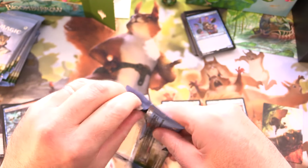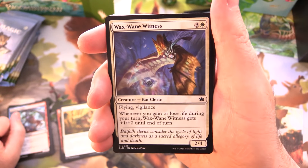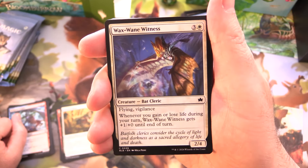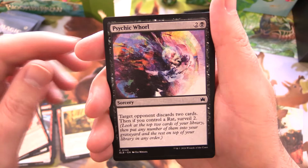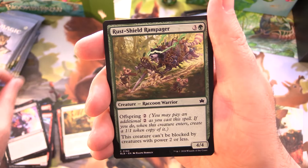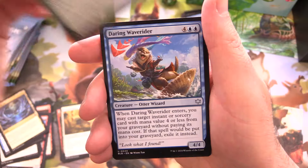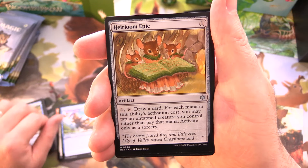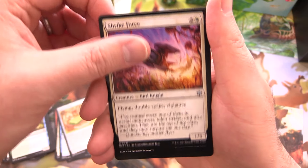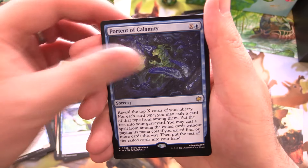One thing you'll notice about these packs is the list has been replaced by special guests. The pull rate on those is something like 1 in 60 or 66 packs. We have Waxwain Witness, Agate Assault, Psychic Whirl — love the colours on that one. Rush Shield Rampager, Dire Downdraft, Hidden Grotto, Pond Prophet — a Frog. Daring Wave Rider, Otter Wizard — lots of otters in this set. Heirloom Epic, Strike Force, Into the Floodmoor. And Portent of Calamity for the rare.